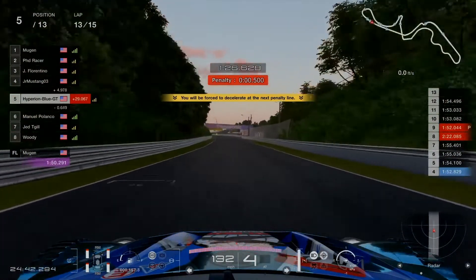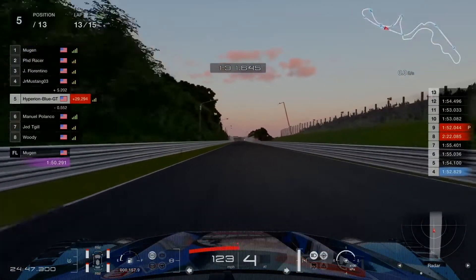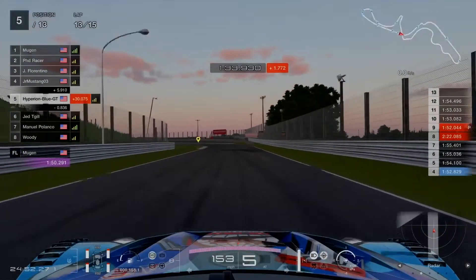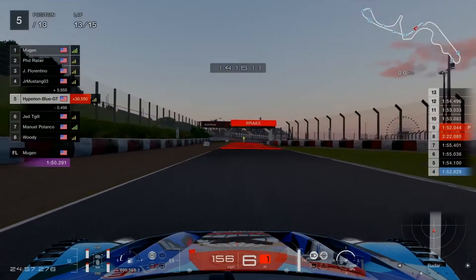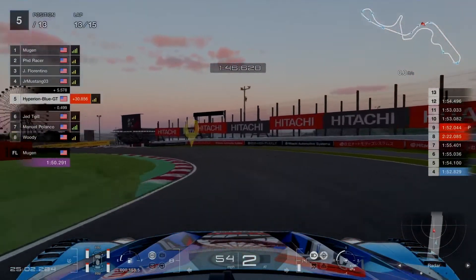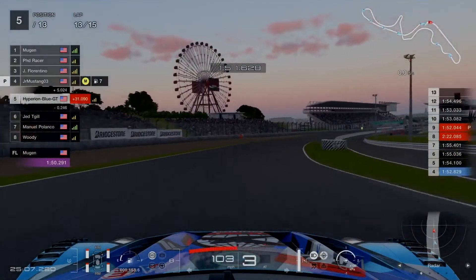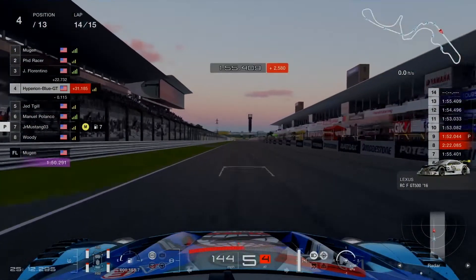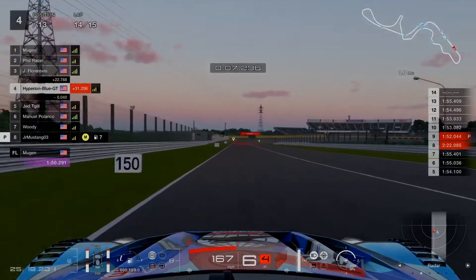Half lights are coming on — better be prepared. Manuel proceeds to position 5, about to slow down pace. Jet Tegill goes forward to position 6. Team Chris still in one piece in position 5 as well. An excellent clear pass as JR Mustang 03 is dropped to position 7 going into the pits, while Team Chris moves to position 4.